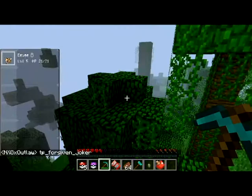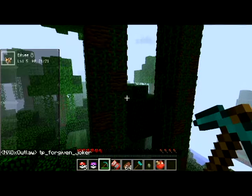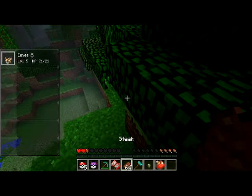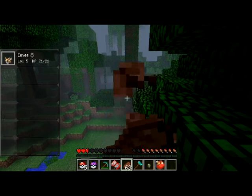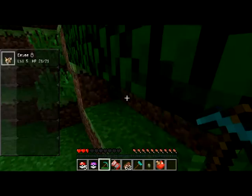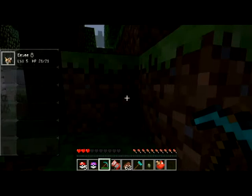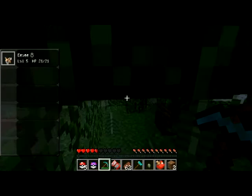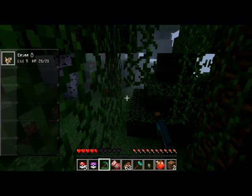J-O-K-E-R. It's backslash TP then your name to teleport. I tried it and it says unknown command. Try backslash help. Oh yeah, you have to put your name in it — it's TP me then you. I feel like an idiot. It's your name first and then my name.